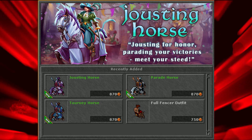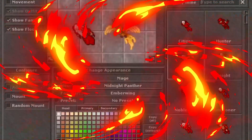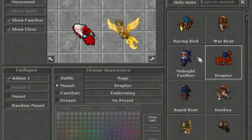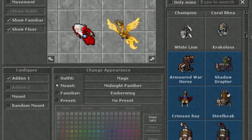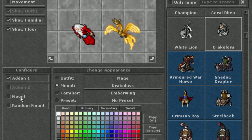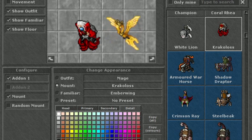With a rather recent update, ZipSoft enabled us to be picking the colors of some of the mounts. And we have that option on the Crackalos, but they have refused to release it on the new Tibia coins mounts.